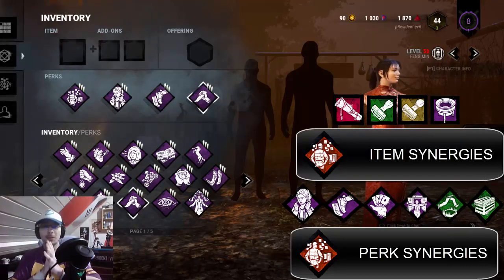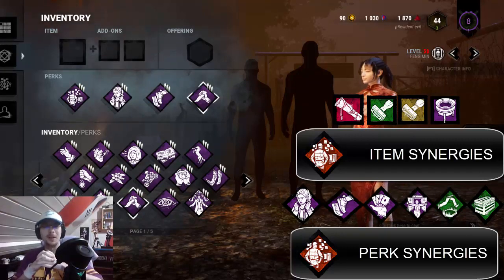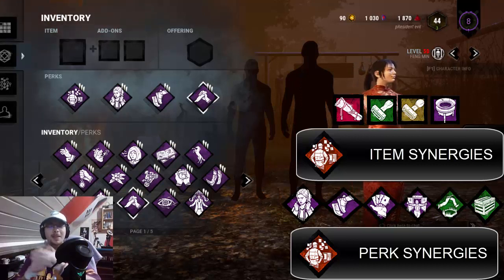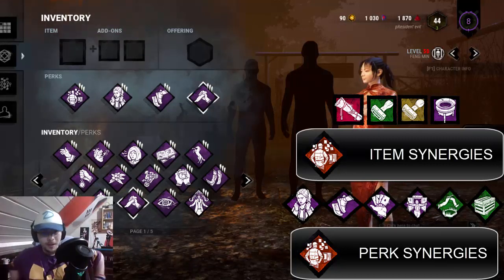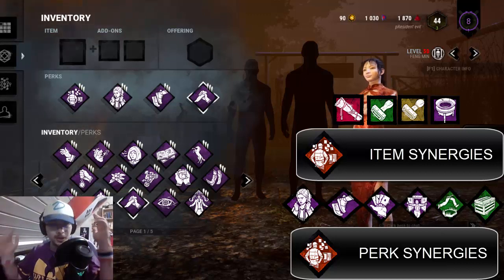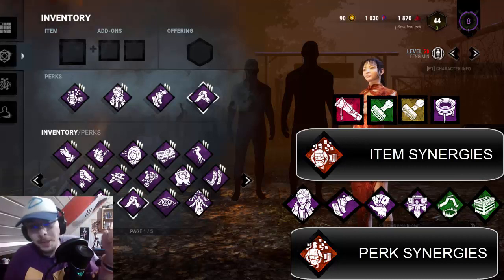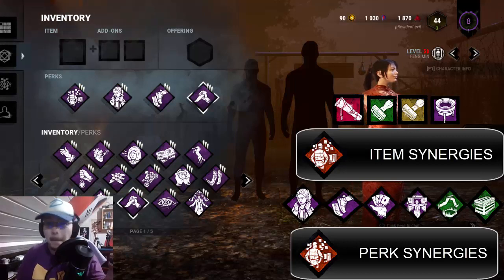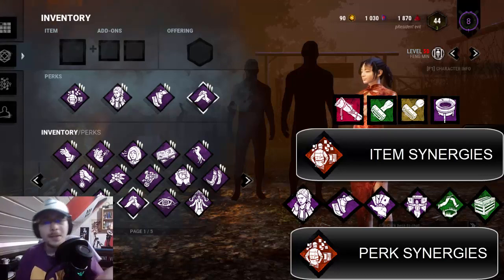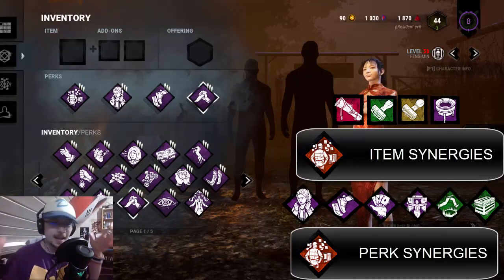If Detective's Hunch is in the shrine anytime soon, definitely pick it up and give it a go, because it's really awesome. It's really fun when you escape the trial, look at the killer's perks, and see they had NOED — and it just gives you a warm feeling knowing you eliminated it. Thanks for watching, keep an eye on my channel because I'll be uploading some Detective's Hunch gameplay soon so you can see the massive value this perk provides. See you in the next Dead by Daylight video.